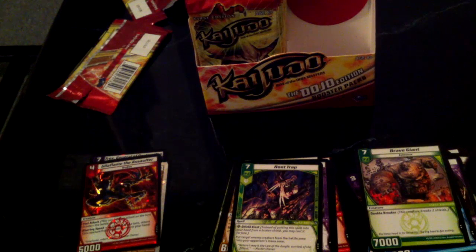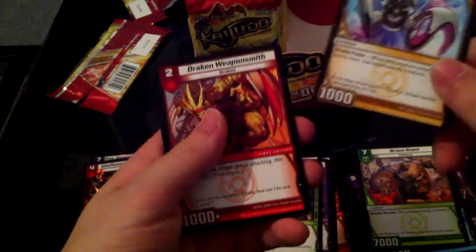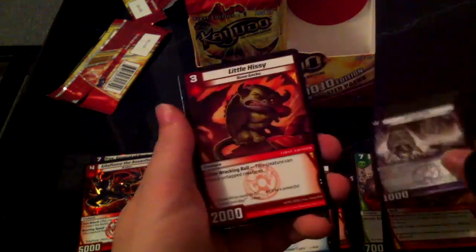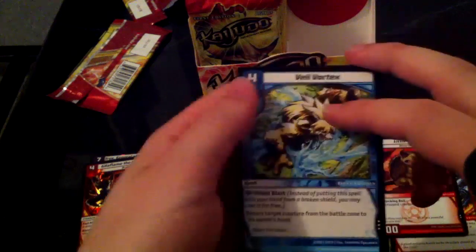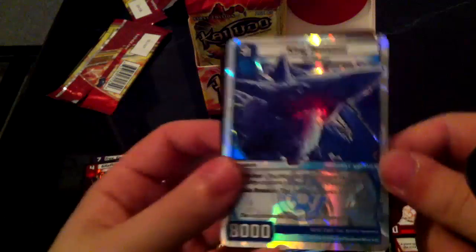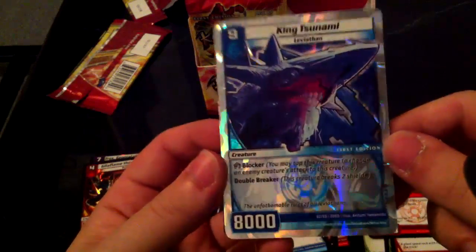Now I got five Root Traps, five traps, and four Carpets — pretty much one of everything I wanted in this set so far, really cool. Now this pack will make it halfway done. Blinder Beetle, Dracon Weaponsmith, Sprout — I see another super rare, sorry for the spoiler alert. I Gotta Go Spy, very nice, Little Hissy, Veil Vortex — it's a Spiral Gate but for four. And I get King Tsunami — it's a big blocker that can double break, very shiny. Nice, not complaining — it's a super rare.